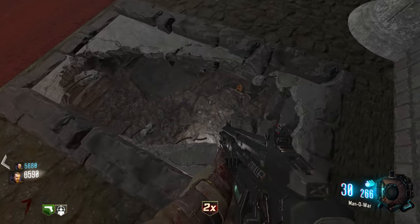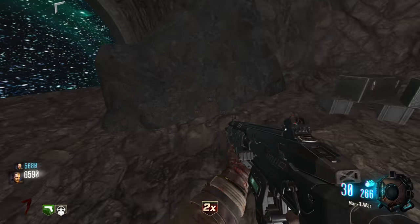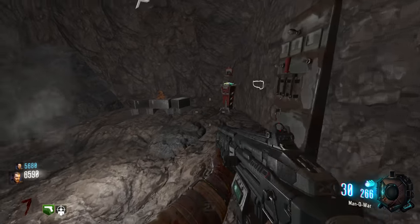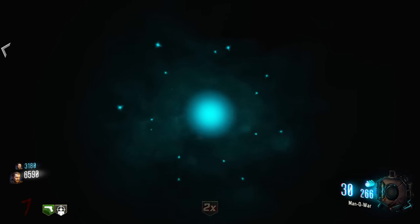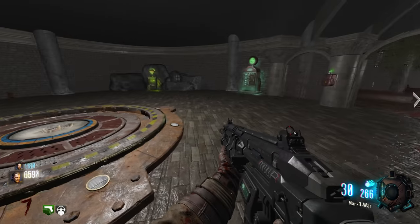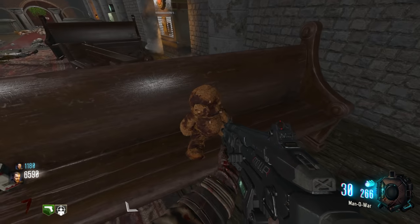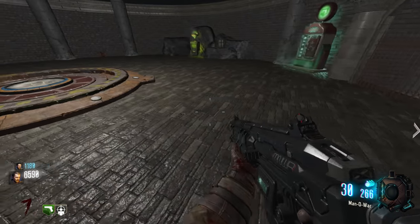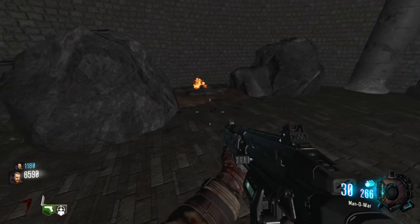Nice shot! Oh jeez - power. Okay, I'll keep trying to keep this guy out of there. Power, teddy bear, box location, Bowie knife, gobble gum. There's a teleportation wall - oh, that's how you get it! I didn't look for shield parts down there. Do you think we should do the teddies, just in case? Well it's quiet now - drop down there, get the teddy, and look for shield parts.